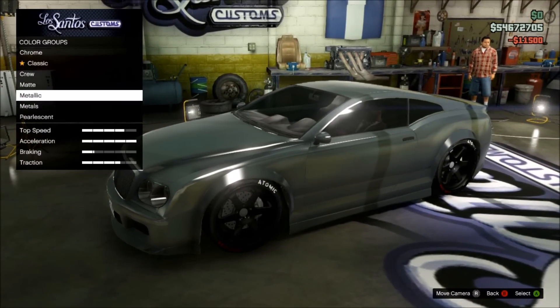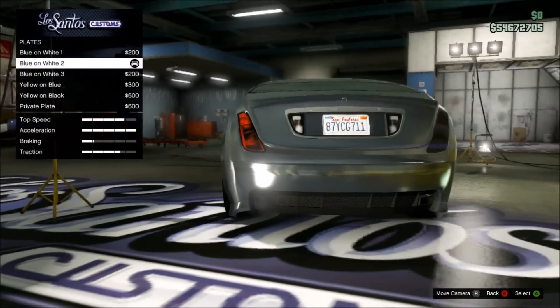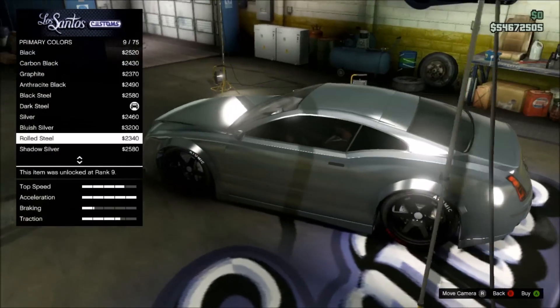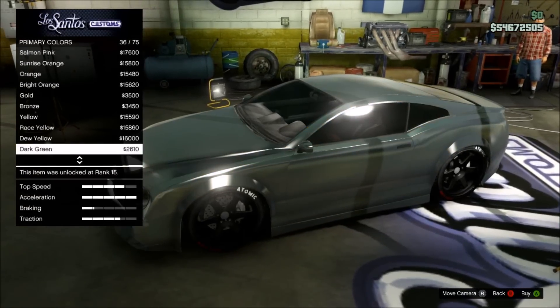Now this is where you do the pearlescent-on-metal glitch. Click on Metallic, back out, go to Plates, and buy any license plate — it doesn't matter which one. Then go back to the respray Primary option, click on Pearlescent, and there you've done it — you've completed the glitch, so you can now have pearlescent on a metal.